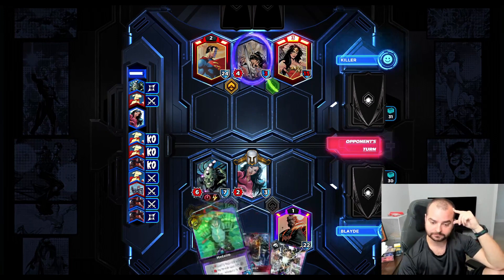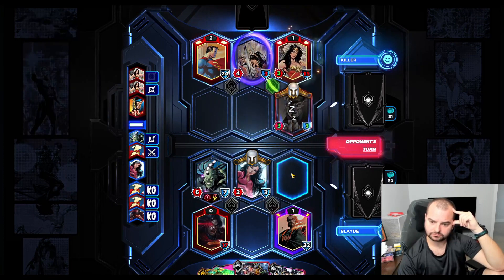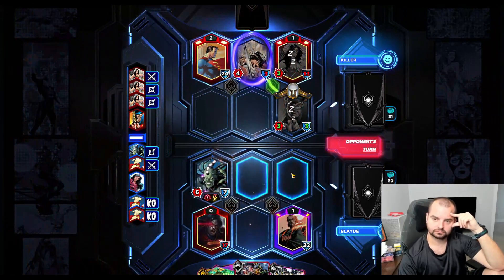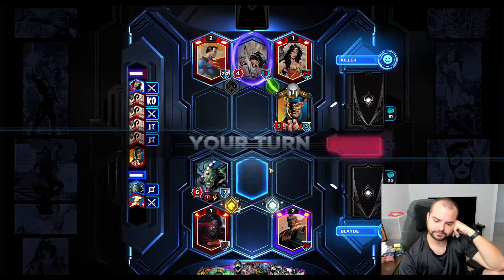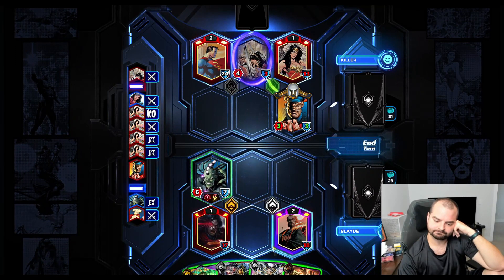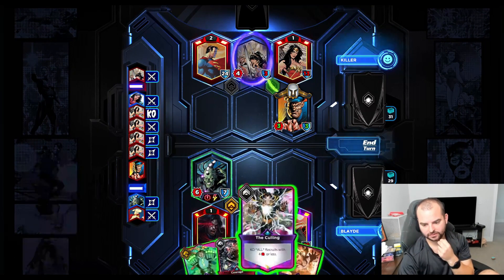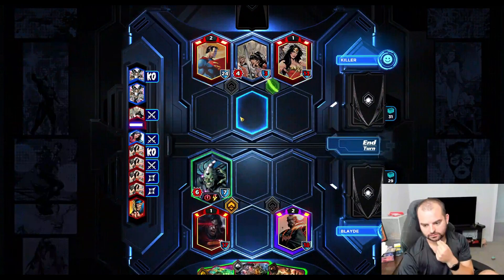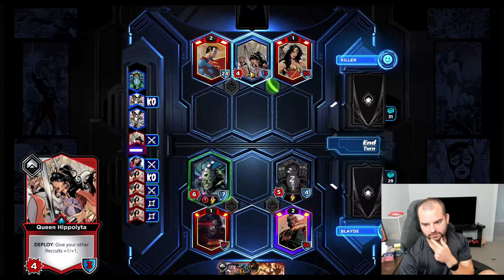Let's see what they have to go for. Bibbo - okay, may the gods grant us their favor. Do I ever just culling here? Culling and trade - I don't think so. Maybe actually, because it'll clear the board. We can get Metallo out and hit that.